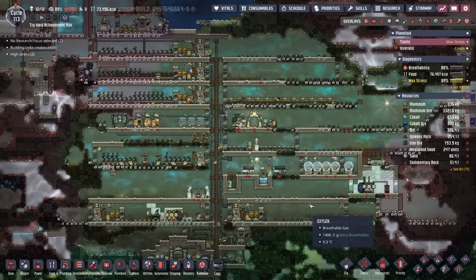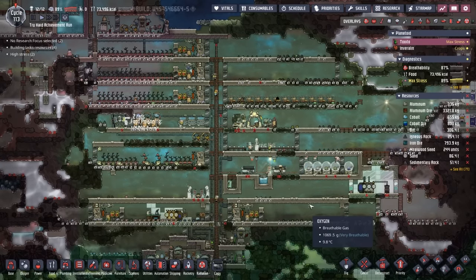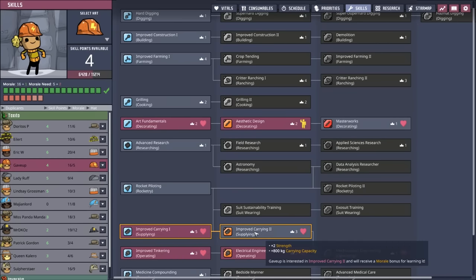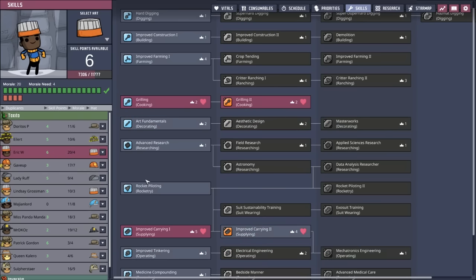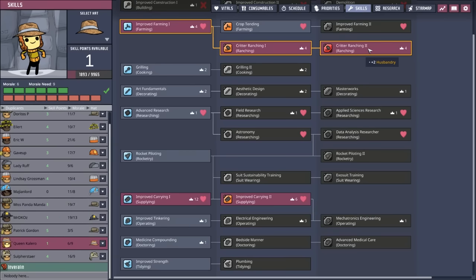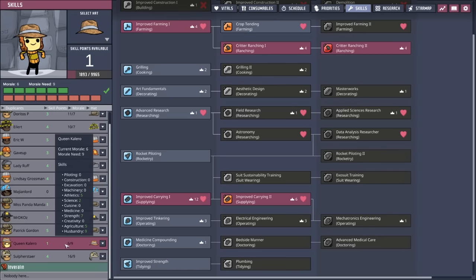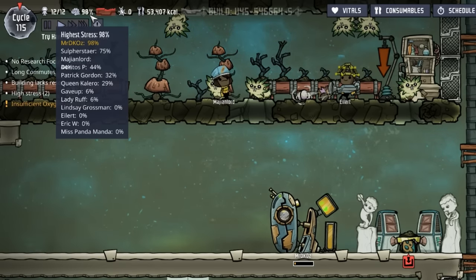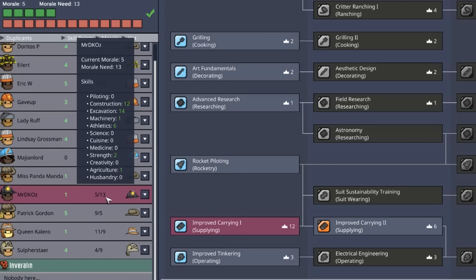Is this going to take a couple of cycles? Yes. Do we have anything better to do? Yes. But we're still going to do this anyways. It would be helpful if the duplicants had access to improved carrying, so we're going to do a quick skill update and give the dupes at least improved carry one where we can. In the course of doing this, I just noticed that the Queen is really not having a good time — they have a morale requirement of nine and a current morale of six. Part of the problem is they don't love to do ranching — they'd rather do farming. But this was a necessity while we were trying to achieve carnivore.